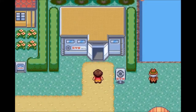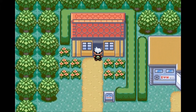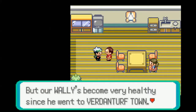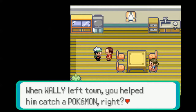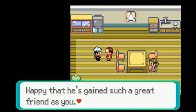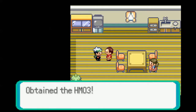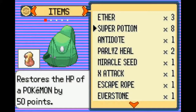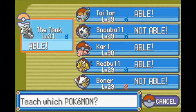I'm going to go to Wally's dad for a sec, and I think he's going to have something for us. Just conveniently right next to the gym. Wally's become very healthy since he went to Verdanturf Town. We owe it all to you - when Wally left town, you helped him catch Pokémon. This isn't a bribe or anything, but I'd really like you to have this. Anyway, we're going to get Surf - definitely going to teach that to Taylor immediately. And a bunch of people can learn it.